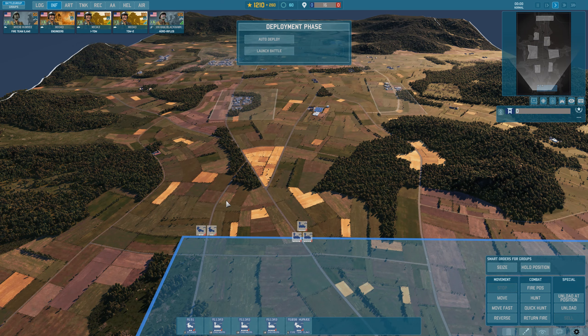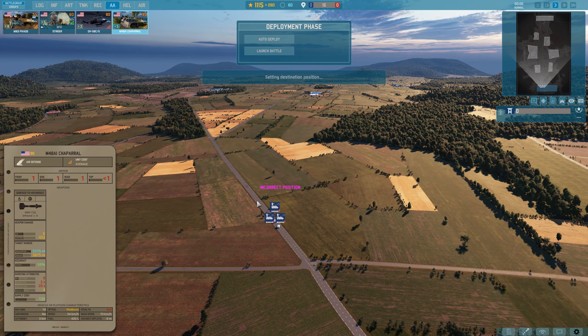An important thing to know about the Tab key: when you select different types of units — stinger teams, engineers, fire teams — pressing Tab cycles through them by type, not per individual. Press Tab once and you get the stinger team; press Tab again and all engineers are selected; press Tab again and you get the fire teams. Keep that in mind.